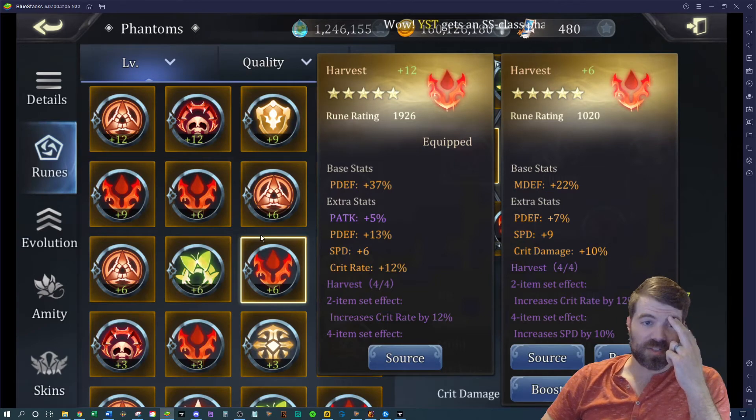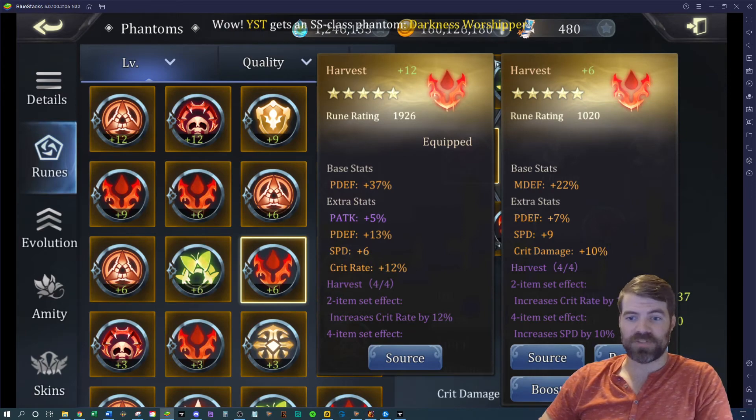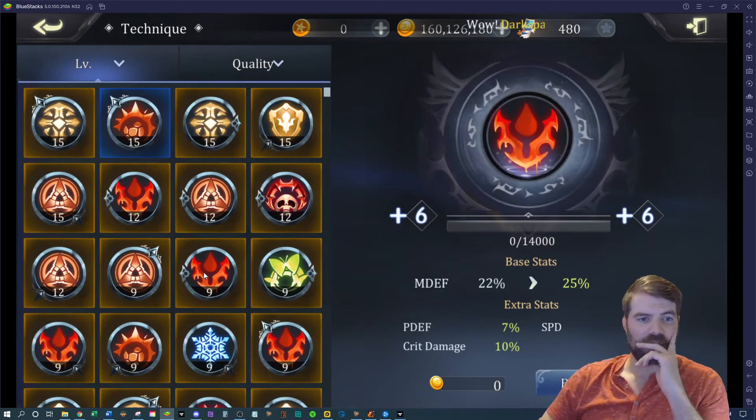Nine speed — already an upgrade. Let's hit that replace button and boost even more. Let's see if I have any garbage runes to use as fodder.